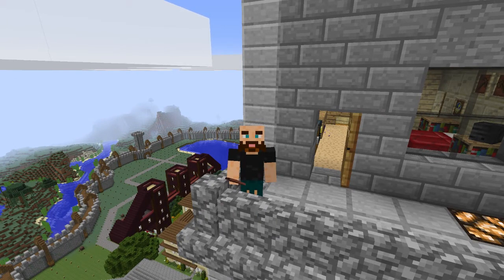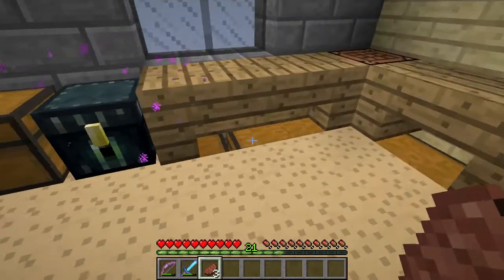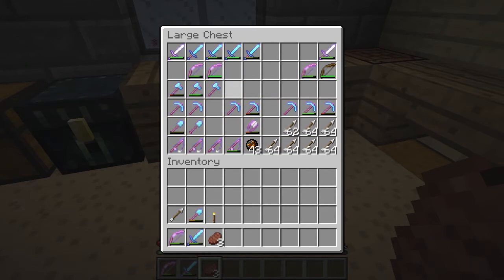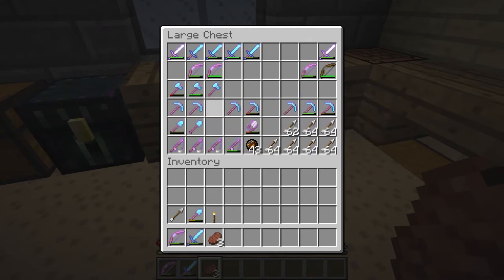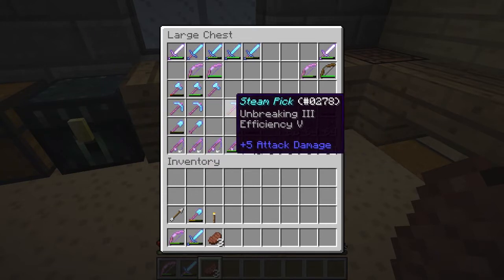Hello, I am Biz414, welcome back to another episode of City Life. Last time on City Life, I had some misfortune and I lost a couple of tools that I really liked. I had an Efficiency 5 Unbreaking 3 pickaxe named Soilsbane, an axe that was Efficiency 5 Unbreaking 3 named Woodsbane, and an Unbreaking 3 Efficiency 5 Fortune 3 pickaxe named Miner's Delight. And I lost them all in the Nether.